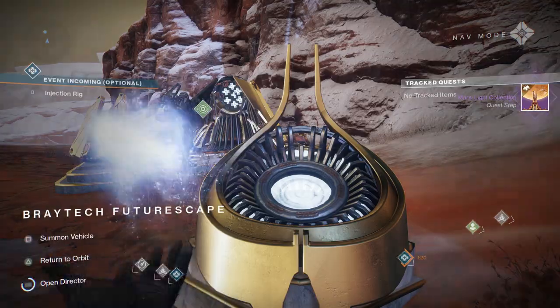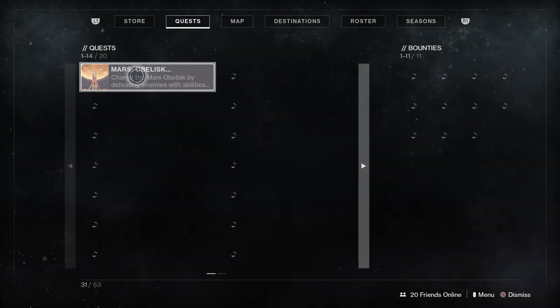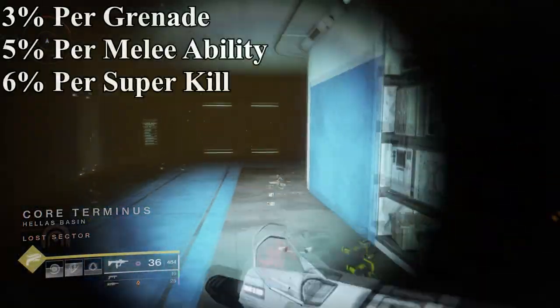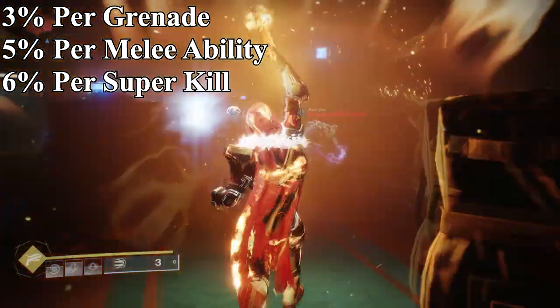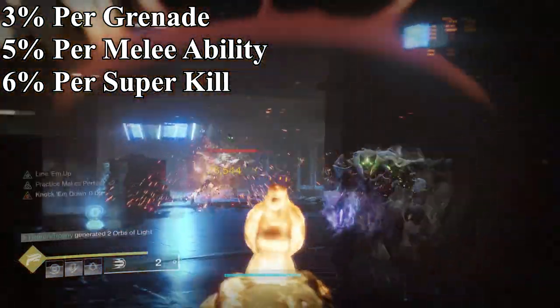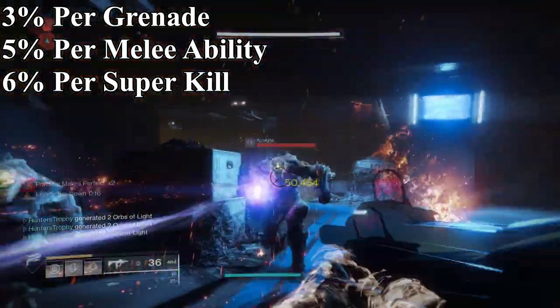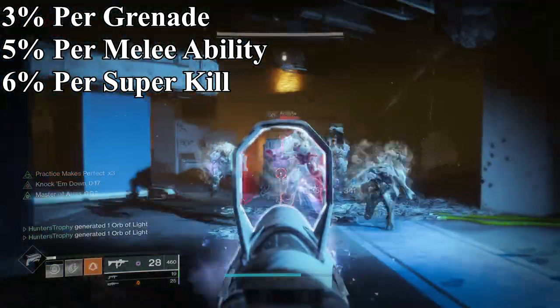For this part, we now need to get super kills, ability kills, and collect Orbs of Light. The way that it works is it's 3% per grenade kill, 5% per melee ability kill — my knife was about 4 to 5% — and then 6% per super kill.